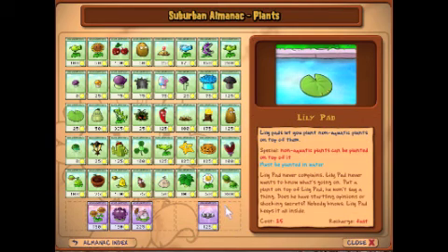Lilypad: Lilypad never complains. Lilypad never wants to know what's going on. Put a plant on top of Lilypad, he won't say a thing. Does he have startling opinions or shocking secrets? Nobody knows. Lilypad keeps it all inside — though Lilypad doesn't have much of an inside, considering it's practically flat.